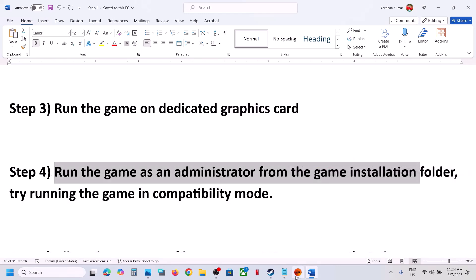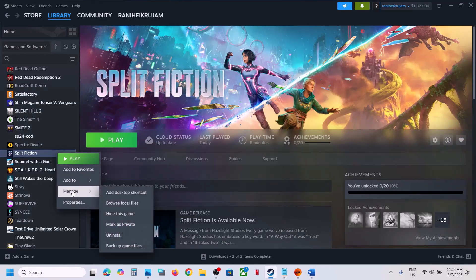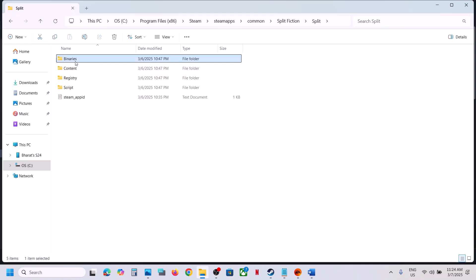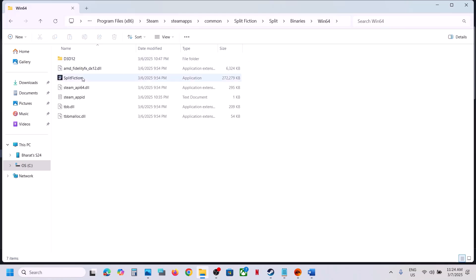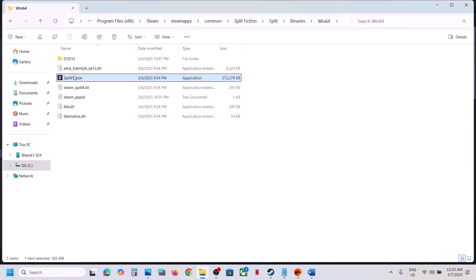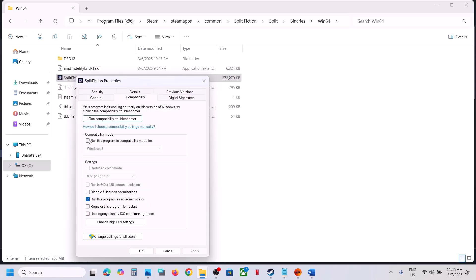The next step is to run the game as an administrator from the game installation folder. If you have the game on Steam, right-click the game, select Manage, click Browse Local Files, open the Binaries/Win64 folder. Try launching the game directly with a double-click. If that does not work, right-click, go to Properties, go to the Compatibility tab, put a check on 'Run this program as an administrator,' hit Apply, click OK, and launch the game. Still not working, put a check to run in Windows 8 compatibility mode, hit Apply, click OK, and launch the game.